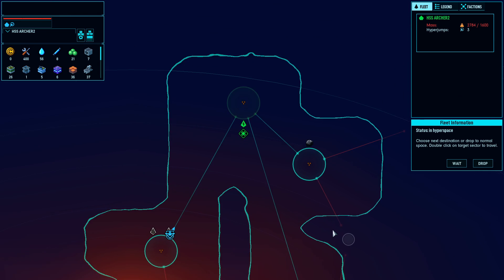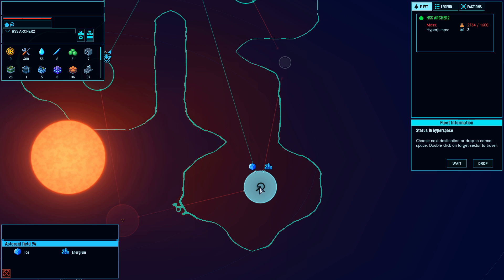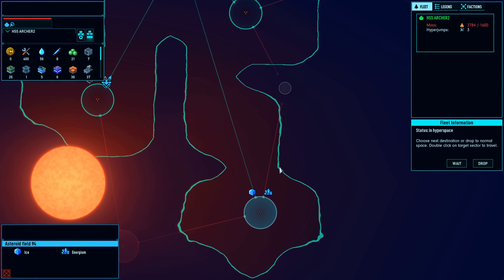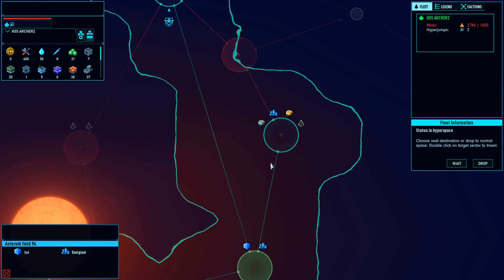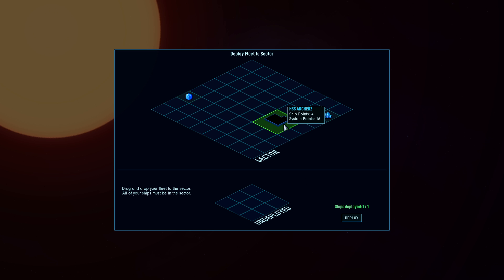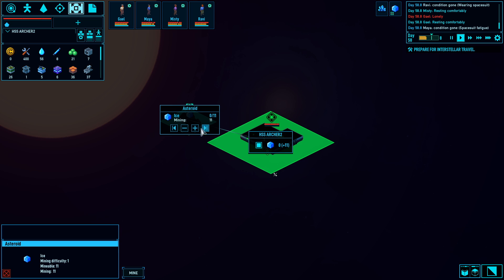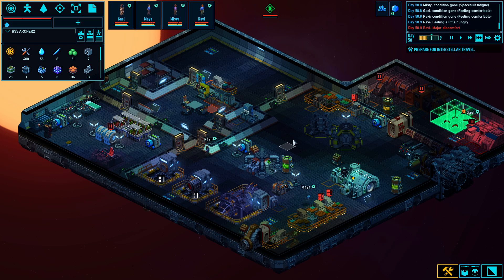Let's jump. Do you want to go here and get ice? I think I do want to go here and get ice. There's a lot in that system. Put you down next to the ice here. A little faster now.